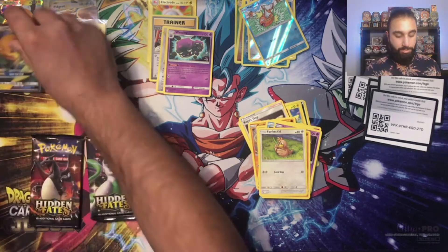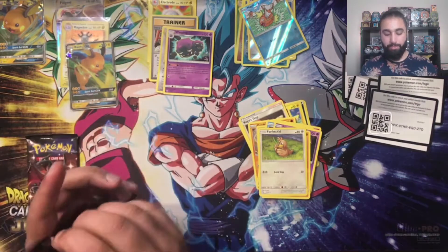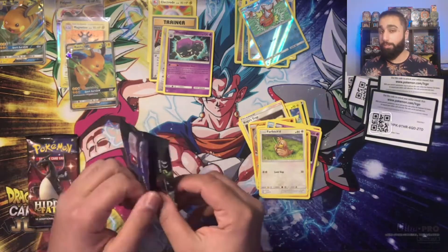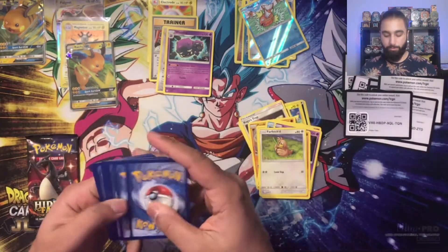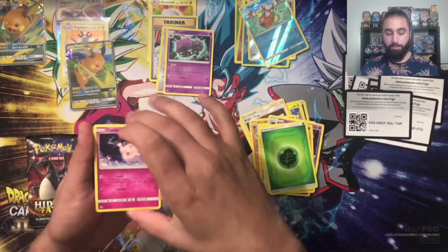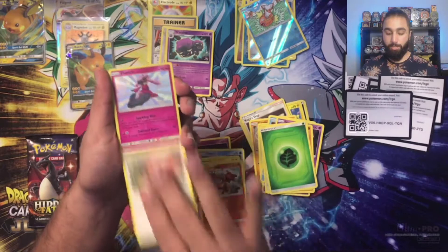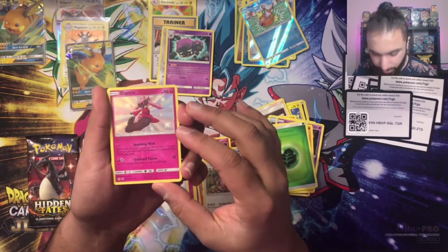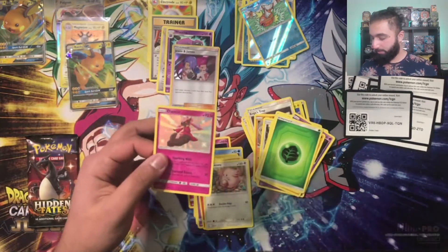Not bad getting a Raichu from the Raichu tin. Moving on to the Mewtwo tin. It would have been cool if it was a Raichu from a Raichu pack in the Raichu tin — but that would have been something else. One, two — can we hit a shiny? Haven't hit one yet. Let's go. Shiny Diancie! Look at that — very pink. Love it. And behind it, Jessie and James foil. That Diancie is very nice — first hit from the three tins.